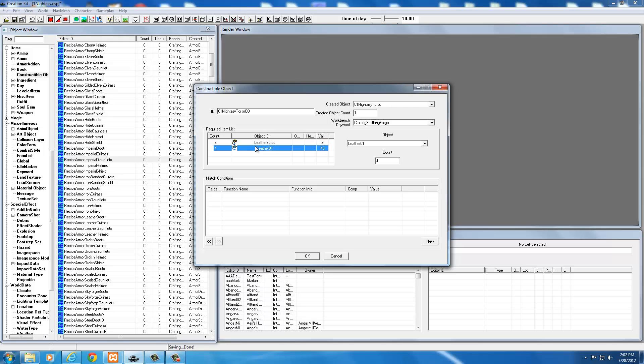You can remove or add items here. If I don't want leather to be required, I just right-click on it and delete it. For testing, I only want it to require one leather strip — I'd select the leather strips, go to count, and type a one. If I wanted to add iron, I'd type ING for ingot, find ingot iron, create a new entry, find my ingot armor, and if I wanted three of them, I'd type in a three. Now this requires one leather strip and three iron ingots.